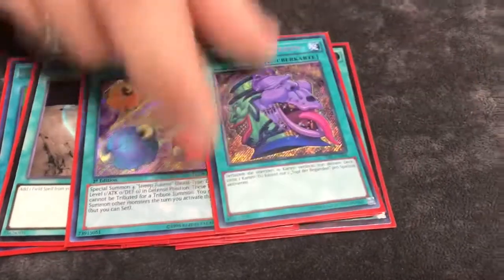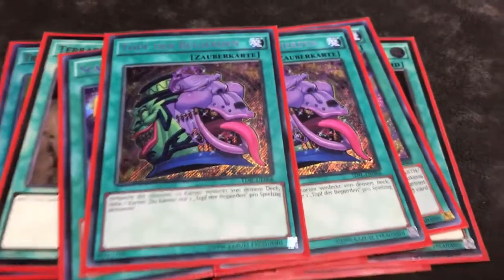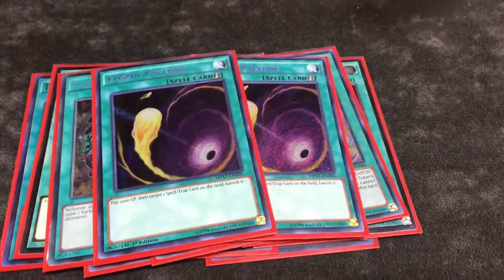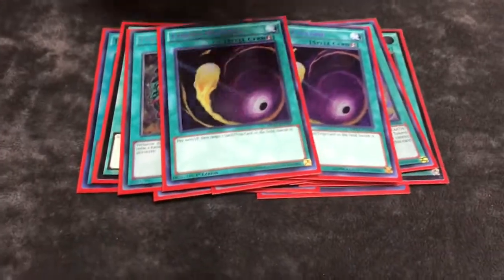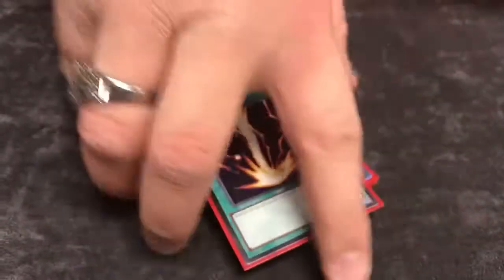Two Plot of Desires — the German one, I want to get first edition at some point but I just got the unlimited unfortunately. Two Cosmic Cyclone, because it's still a good main deck out for certain things, especially with Pendulum Magicians — Wisdom Eye, the Double Iris Magicians stuff that you don't want to pop, you want to get rid of. One Regaki to finish off the spells.